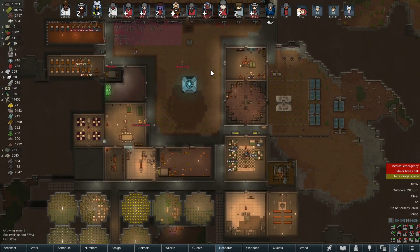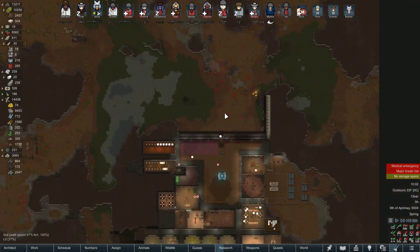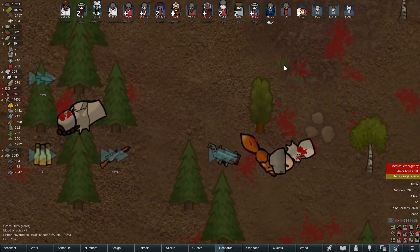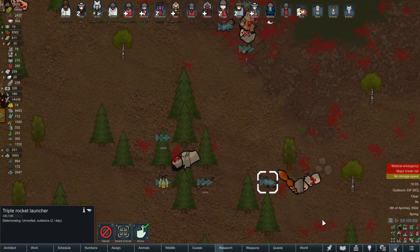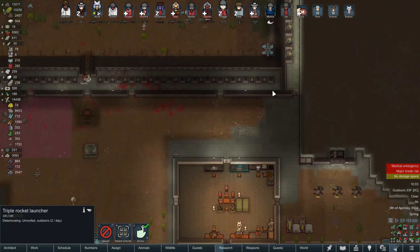The colony is going pretty well. We just defeated a major raid — there was a ton of enemies on the map, pretty advanced, they had rocket launchers and stuff. But now those rocket launchers belong to us. There's one of them right there, and I think there's a few more on the map. Yep, there's a second one right there, so we are going to claim those rocket launchers for ourselves.